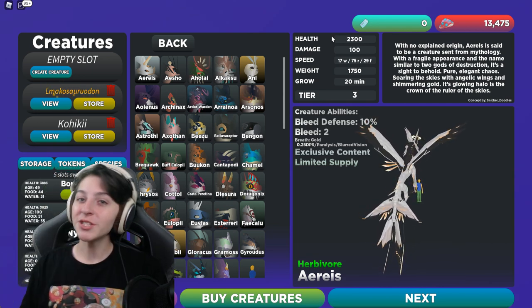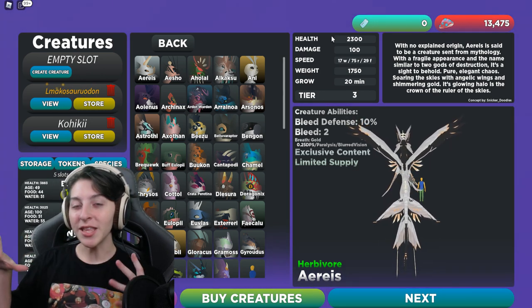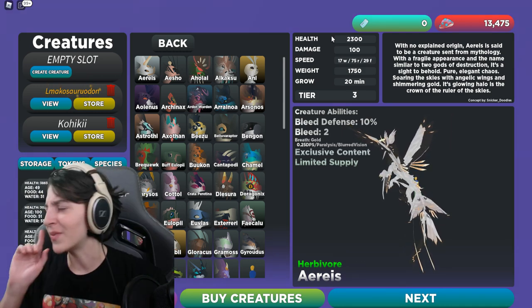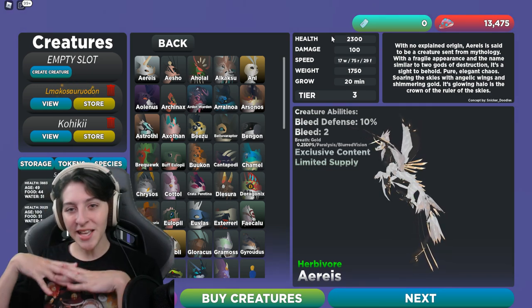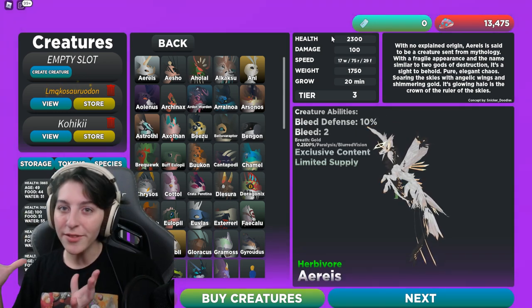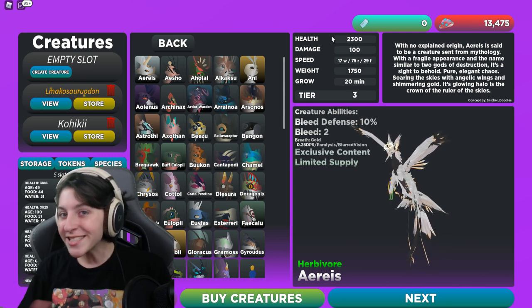Before we get started I'd like to quickly mention that I'm now partnered with X Rocker Gaming. They're a company that has things such as amazing chairs, desk accessories, and more — like this chair right here which lights up. If you'd like one, go to the link in the description and use code lyronix10 to get 10% off any item of your choice.